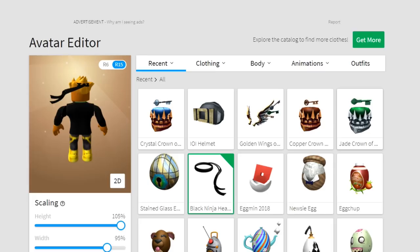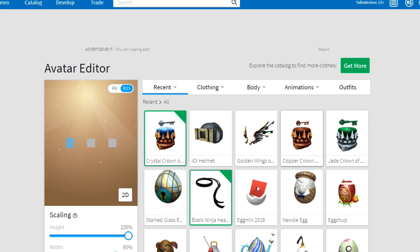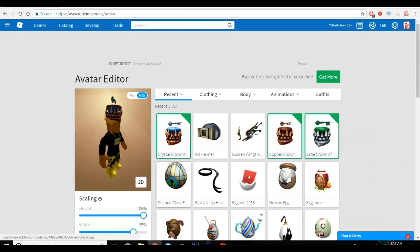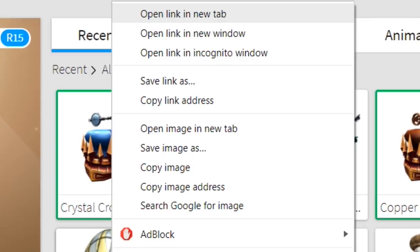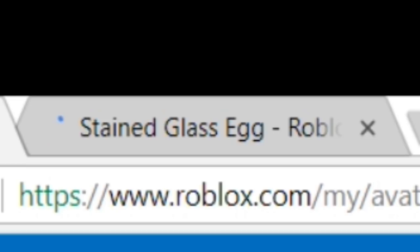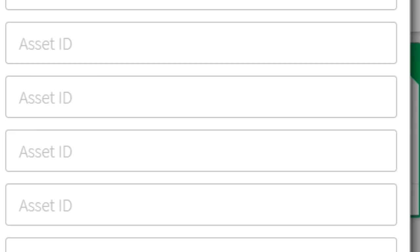After you get those, the first thing you want to do is put all your crowns on — all three crowns — and you also have to put the egg on. But you can't put all these items on at the same time, so just follow my steps: right-click, open link in a new tab. Now you have the stained glass open in a new tab. Go to Clothing, go down to Hat.